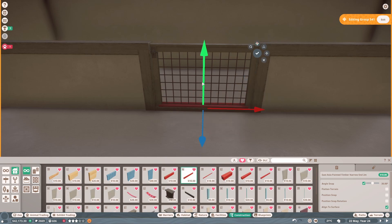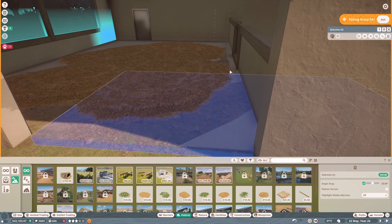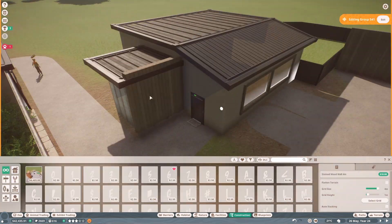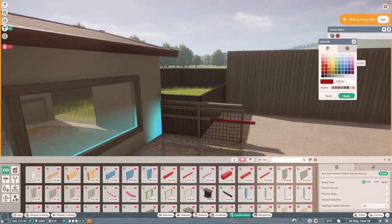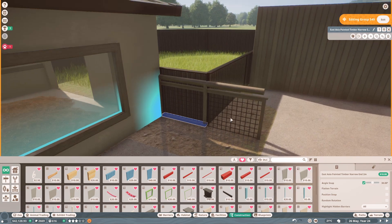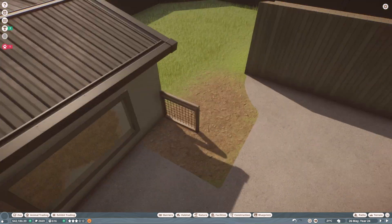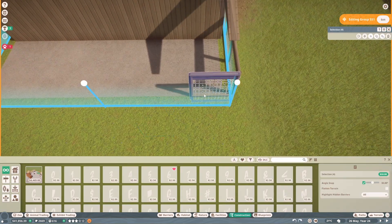If the meerkat stress problem gets worse in future episodes we might have to switch them out for the prairie dogs, who are more confident, or change their enclosure to give them more space to hide. It's a shame because I've always thought of meerkats as a really confident animal - they're usually put towards the front of zoos in a very exposed enclosure that you can look down into, like the one I built here.